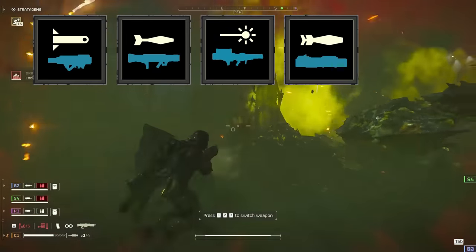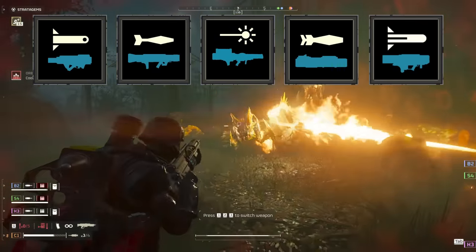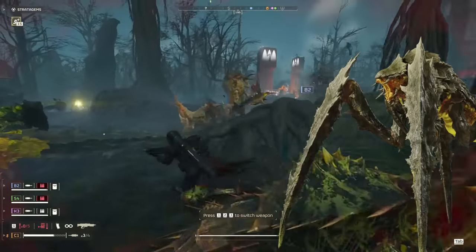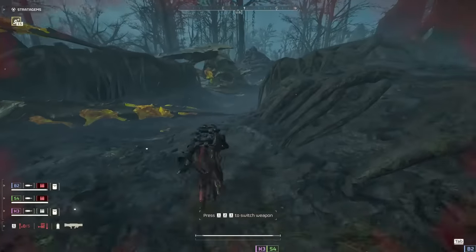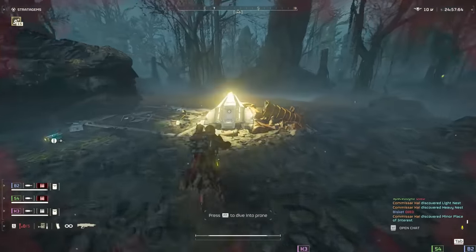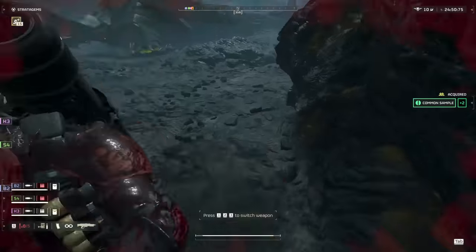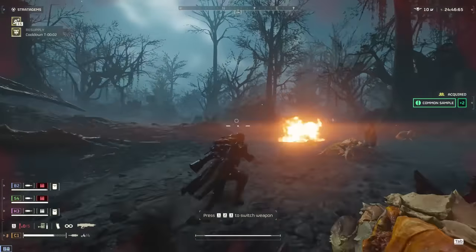There's a ton of different possibilities with this combo, but I do recommend taking one of the following if you're using it against the bugs: the Spear, Recoilless Rifle, Quasar, EATs, or the Commando. Taking some form of quick anti-tank with this setup protects you from the one thing that can really trouble you while you spray round after round in the name of freedom — Bile Titans. Having a quick answer for a titan or a charger that gets a little too close really lets you stand your ground and fight against overwhelming odds. If you're running in a quick play lobby, you'll want to strongly consider taking one of those anti-tank options, since that level of coordination should not be expected when playing with random players.